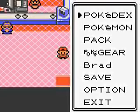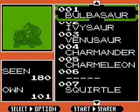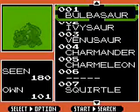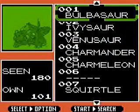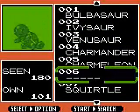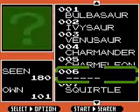Now that we've completed Johto, let's check our Pokedex. We have seen 180 Pokemon and caught 101 — that is insane. We've seen Bulbasaur, Ivysaur, Venusaur, Charmander, Charmeleon — we haven't seen Charizard yet, I wonder when we will.